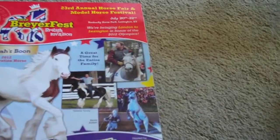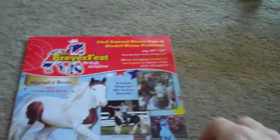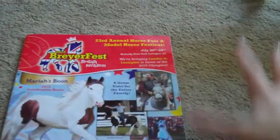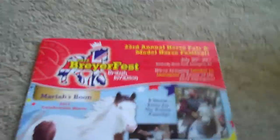For single day tickets — from what I know — you buy them at the park, and there should be a booth when you walk in, near the Giant Inflatable Horse, where you can show your single day ticket. It'll probably be a wristband or something, and they'll let you choose from the single day ticket models. For example, say you want this horse — there'll probably be more than one option — and you'll get to pick out which stablemate you want.